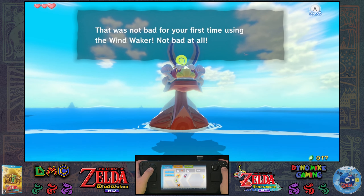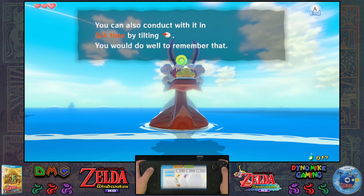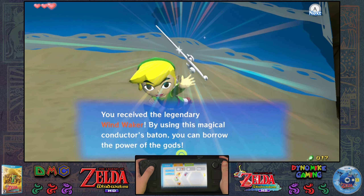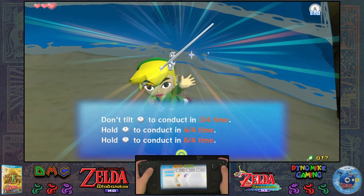That's it, Dino Mike. That was not bad for your first time using the Wind Waker — not bad at all. Also, you can conduct in 6/4 time by tilting it right. You do well to remember. You receive the legendary Wind Waker. By using this magical conductor's baton, you have control over the wind.